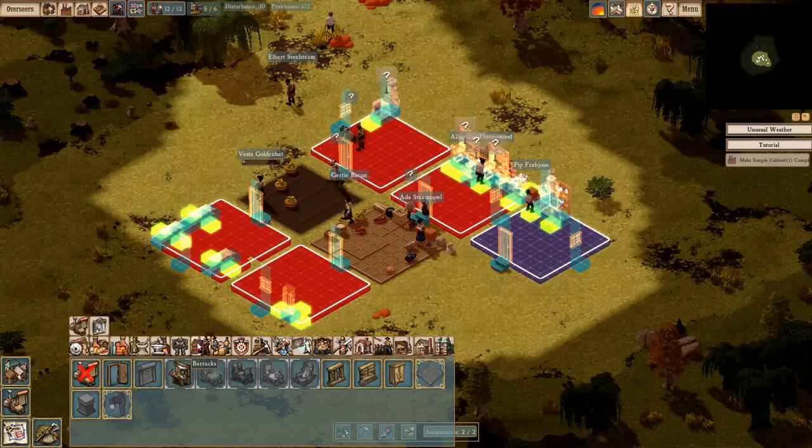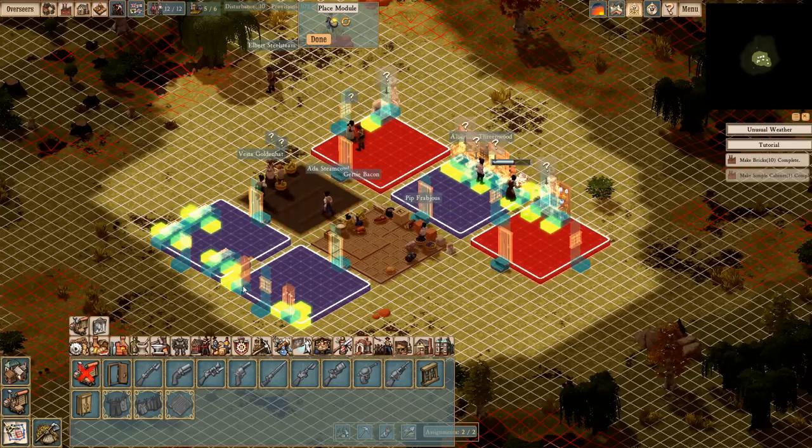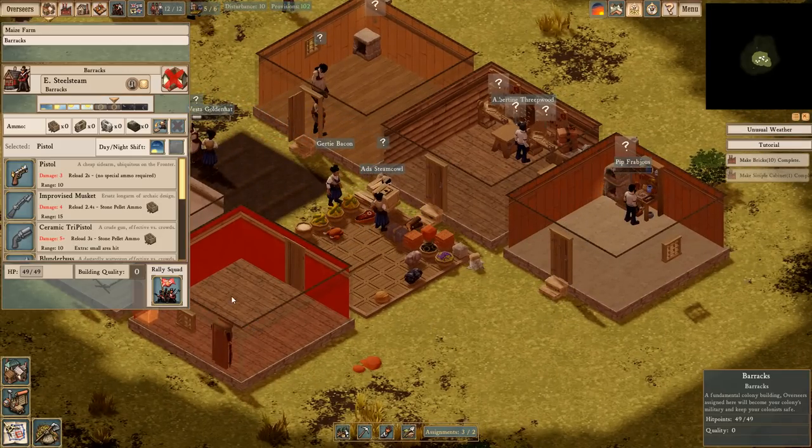We can put this in here. It doesn't do anything for your building, it just makes it look better. I've got three of two assignments — that's not bad. We've got the ammo we're going to be using, that's going to be good.